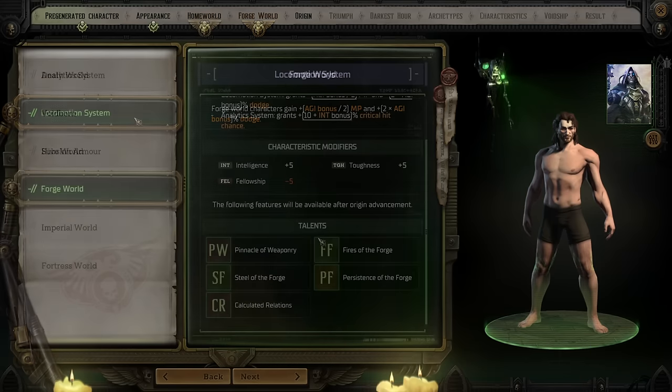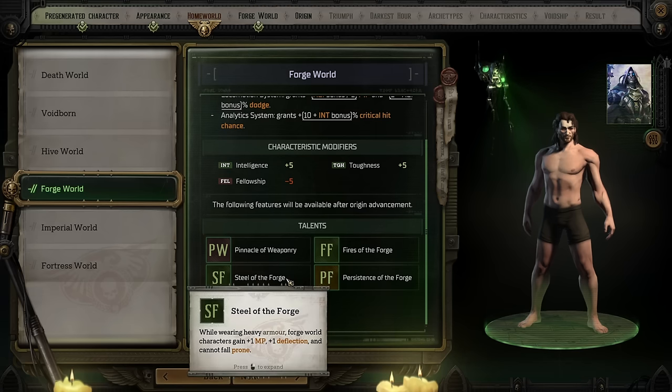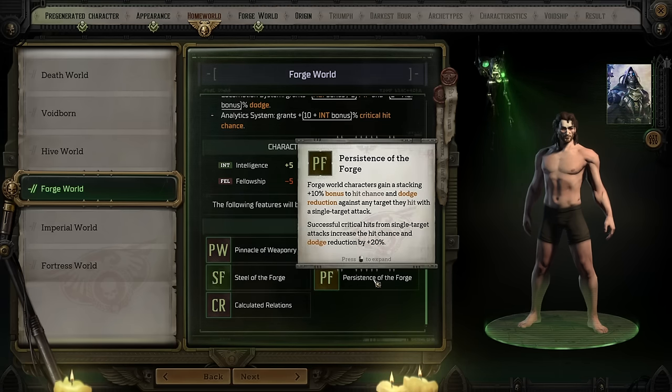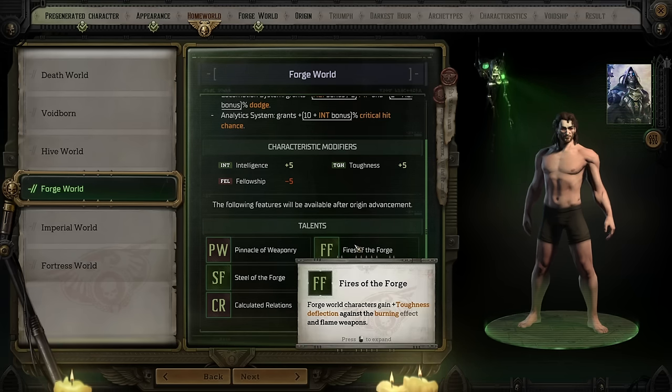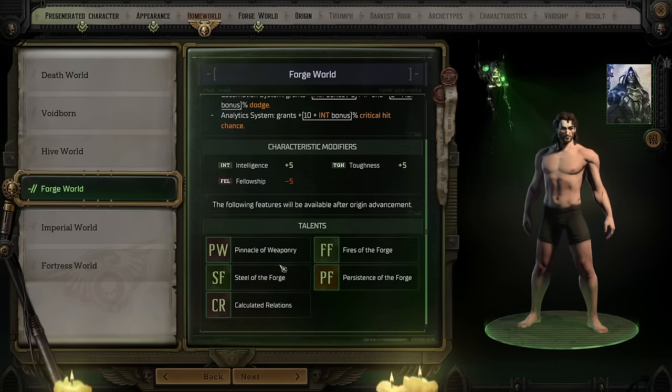The talents available to a Forge World character revolve around weaponry and armor. Taking any one of these as you level up could potentially give you bonuses to your damage in combat with specific weapon types via Pinnacle of Weaponry, extra movement and deflection while running in heavy armor, as well as extra chance to hit and dodge reduction to enemies when they get hit via Persistence of the Forge. I think Forge World makes a really great versatile homeworld option because it can lean into a lot of different things depending on which talents you take.